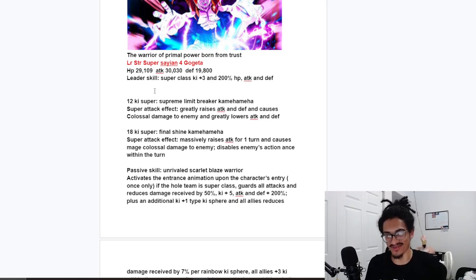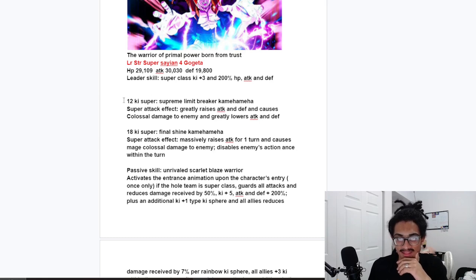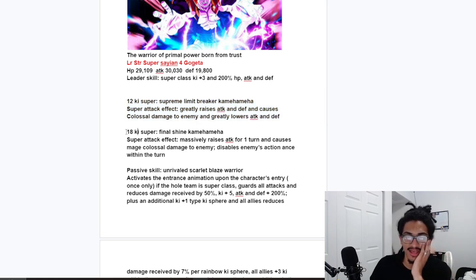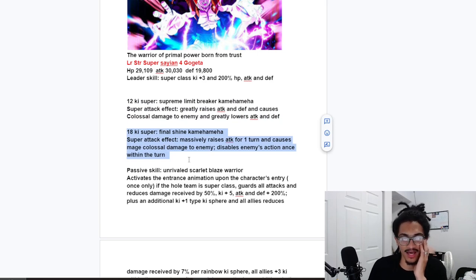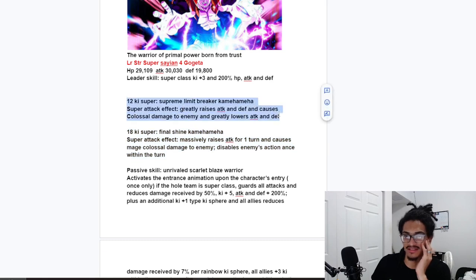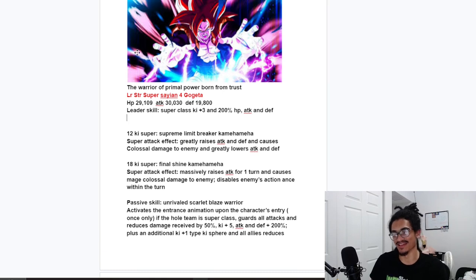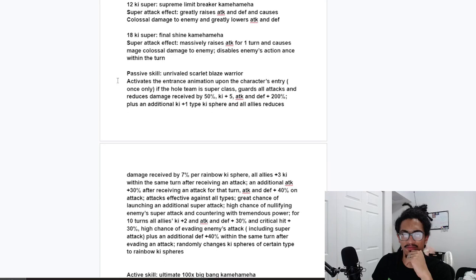The 12-ki is a Supreme Limit Breaker Kamehameha, and the super attack effect greatly stacks attack and defense while greatly lowering the enemy's attack and defense — a powerful 12-ki with an attack debuff. His 18-ki super is the Final Shine Kamehameha — cool name — dealing 100% attack for one turn and disabling enemy action once within the turn. If this card does multiple additionals, it's just going to be beyond busted.